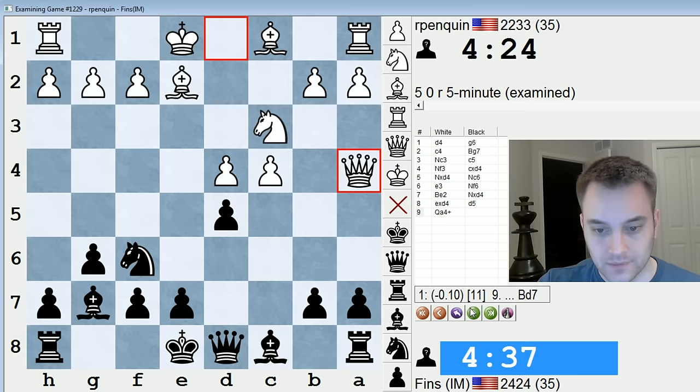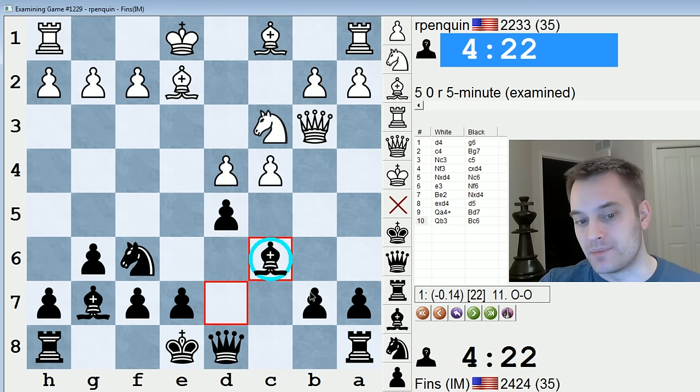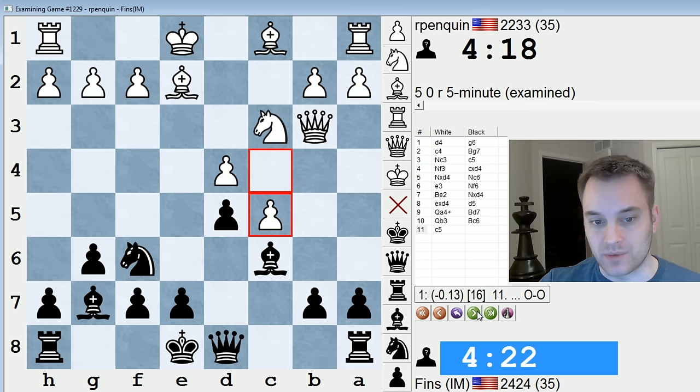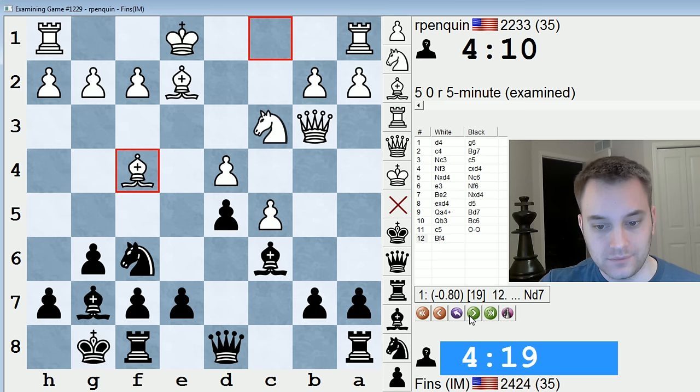I'm going to add the engine right here. Check — he went queen a4 check. In view of the game continuation, this doesn't really bother black too much, getting my bishop out here. There's some fear that the bishop is restricted on this square — it's kind of a big pawn between the b7 pawn and the d5 pawn. And especially when they play c5, in the long run I don't want my bishop sitting here forever. But this takes time for them and they're going to have to castle. And when this knight moves, the attack on d4 has to be addressed. So all in all, I think this is okay for black.